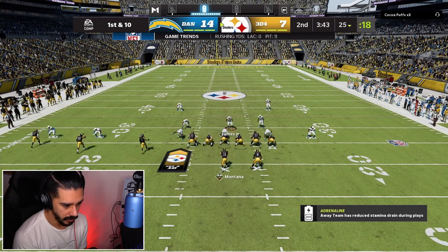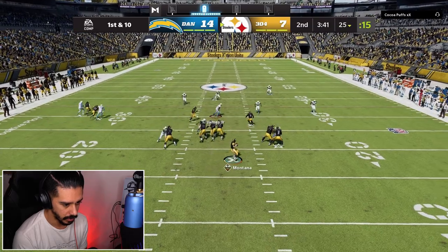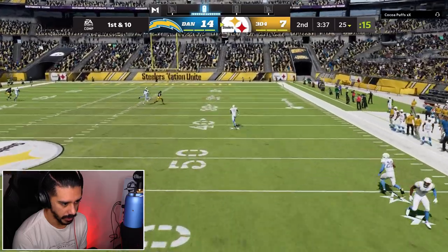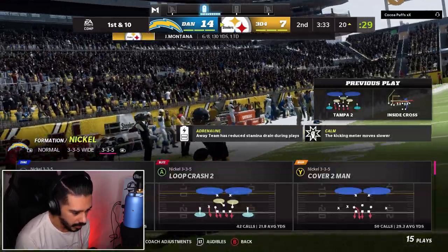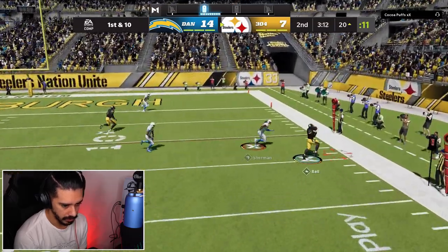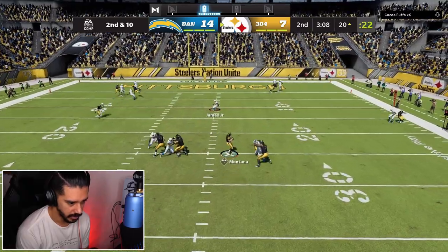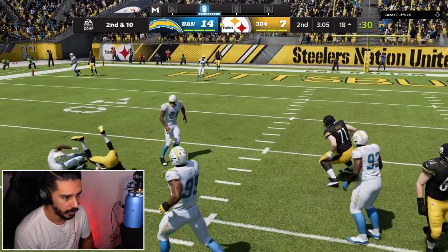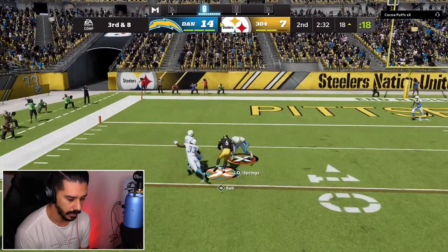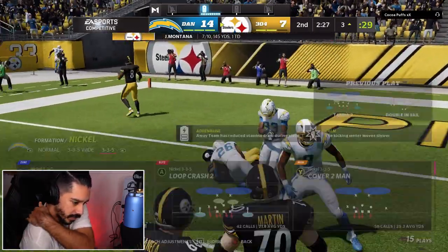I'm going to stay in this 3-3-5 right now. I don't think he runs the ball. It's bagged. Send somebody — that's not open, is it? How did he cook Sean Springs on that? I'm going to stay in this. Those are flats — he drops it, thank God. This might be adjustments. He's taking off at quarterback. As long as he doesn't have the tight end... he does have the running back on the wheel route. That's the one thing I didn't make an adjustment for. Good play by him.